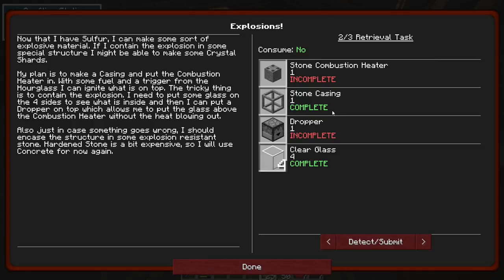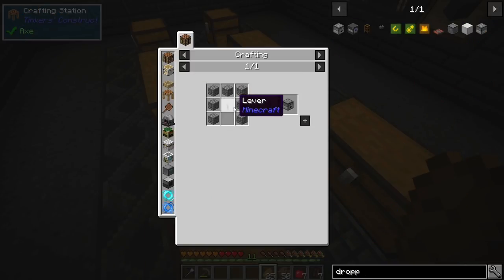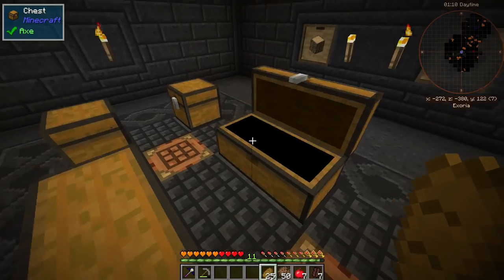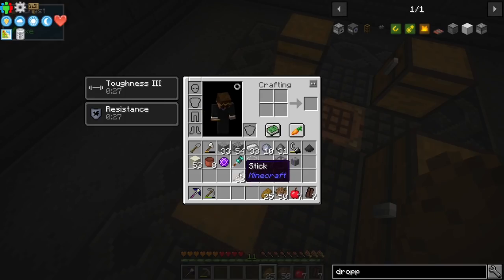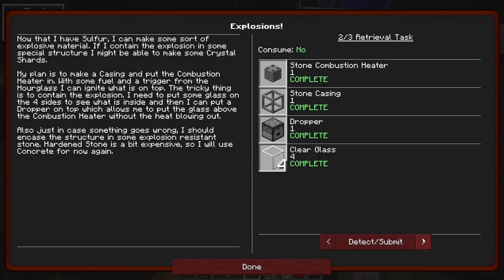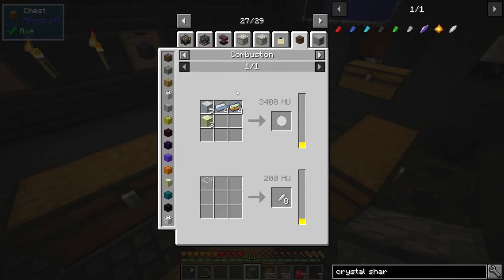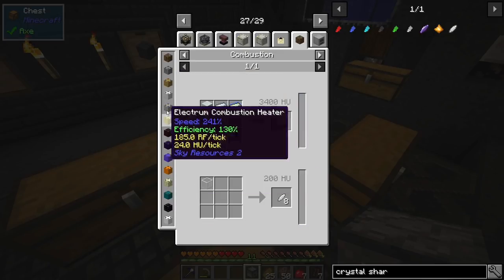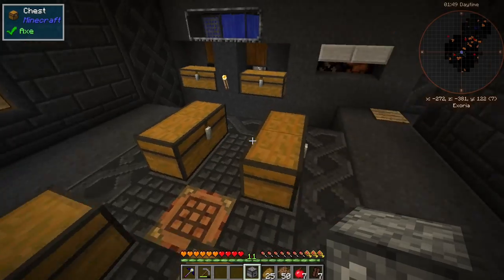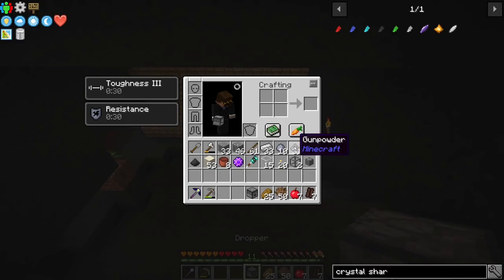Then we need a dropper. It's a pretty easy recipe - I think this is altered, it's redstone in vanilla. There we go - lever. Then we're gonna need cobble. There we go, dropper. And it wants us to do the crystal shards. Now the combustion chamber only has one recipe because the alchemical gold is disabled, so we can only make crystal shards in the combustion chamber. So all of these other things are never really gonna be relevant unless we want to be super efficient with our glass.